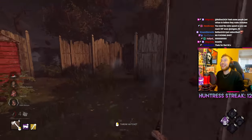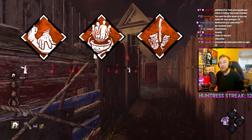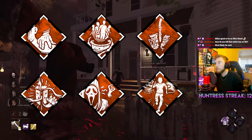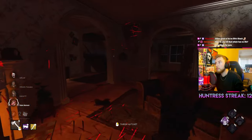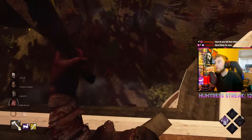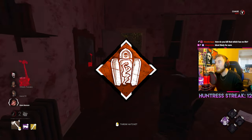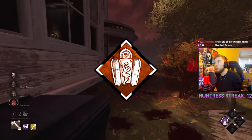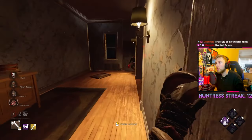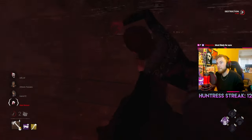Because it's difficult to maintain map pressure with Huntress, aura-related perks are always beneficial. Good options include Bitter Murmur, Barbecue and Chili, Discordance, Darkness Revealed, I'm All Ears, and Lethal Pursuer. Any combination of these reveals survivor auras, giving you a big edge — especially for longer-range hatchets survivors won't expect. They also help you keep tabs on all four survivors so you don't get too tunnel-visioned chasing one person. Iron Maiden is also very good as it increases reload speed. Bringing a slowdown or two such as Corrupt Intervention or Scourge Hook: Pain Resonance is also recommended to slow early-game gen progress while your map pressure is weak.